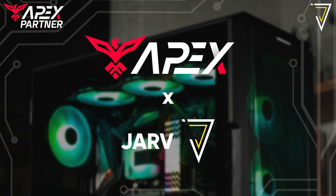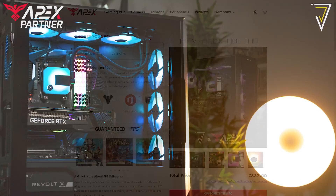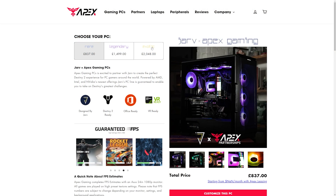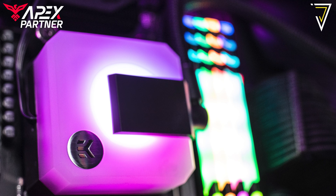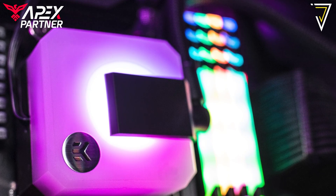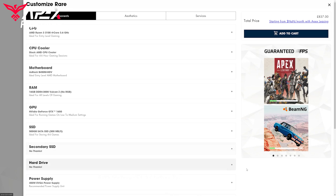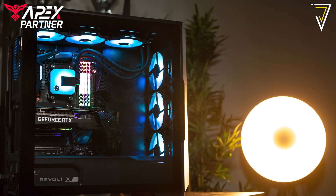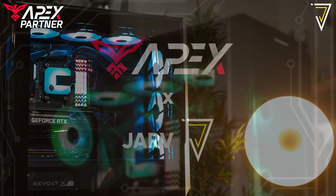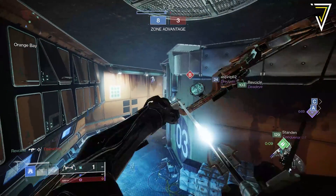This week's episode is brought to us by our official channel partner Apex Gaming PCs. If you're in the market for a brand new gaming PC or looking to build your own, be sure to check them out. We have our own range of Jarv PCs that you can further customize to your exact requirements. Use code JARV at checkout to save up to $250 off.